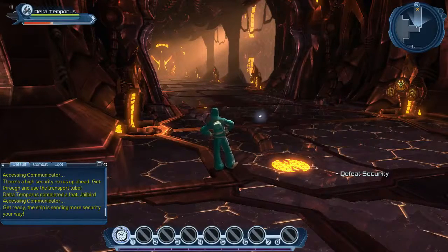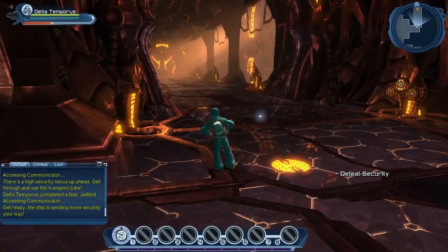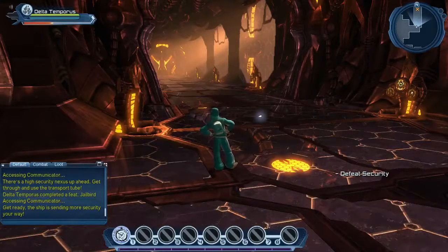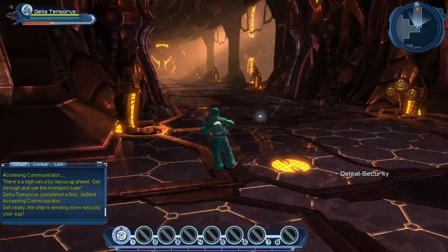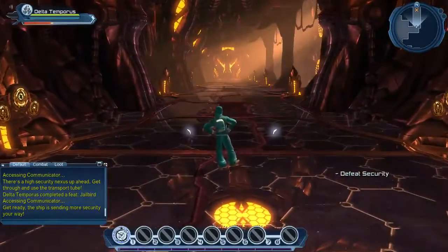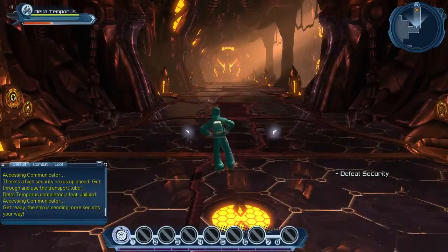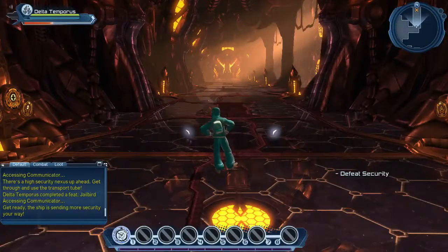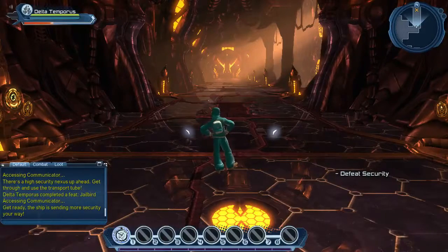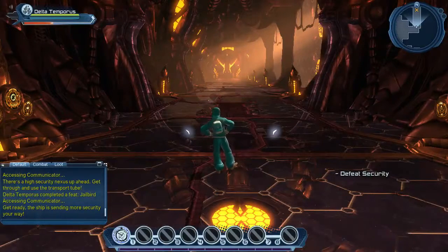The current power I'm using is Quantum. Quantum's really good for DPS — I'll be playing as a DPS for the entire game. I do not plan on switching to Control, which is the sub-role. You've got four different roles: DPS, which all powers can use, then you've got Control, Tank, and Healer. That'll be important for later.